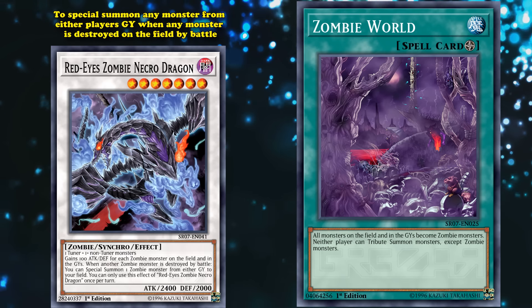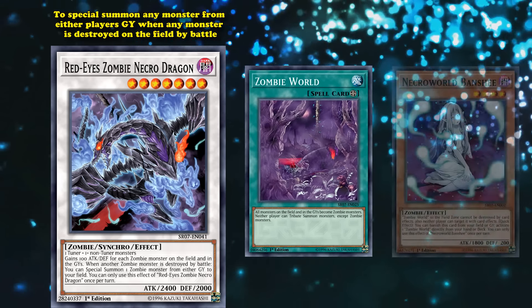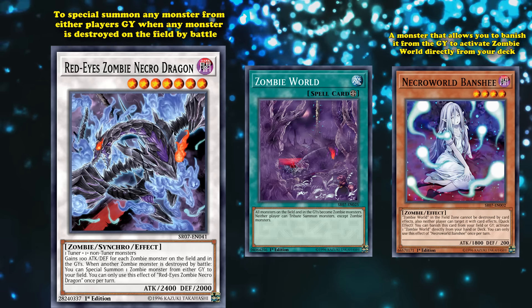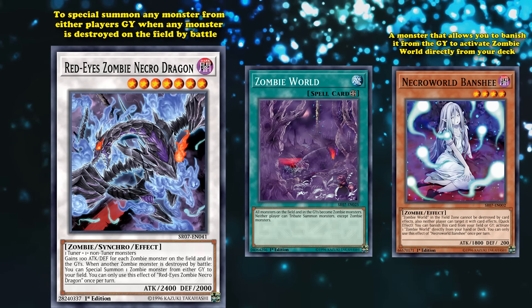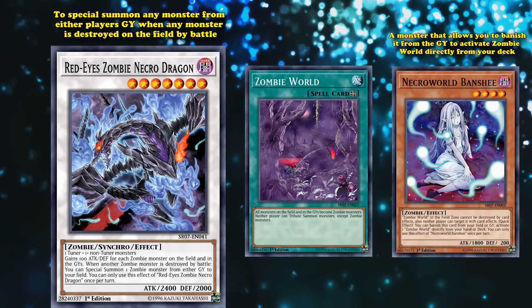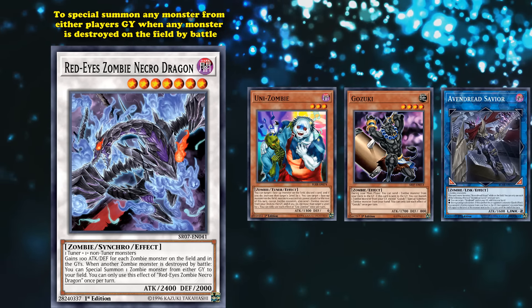Zombie World is really easy to bring out thanks to some great Zombie World support in the form of Necroworld Banshee — a monster that allows you to banish it from the graveyard to activate Zombie World directly from your deck as a quick effect. It's real easy to get Necroworld Banshee into the graveyard because zombie monsters are some of the best types at sending other zombies to the graveyard, with stuff like Uni-Zombie, Gozuki, or Avenged Red Savior.